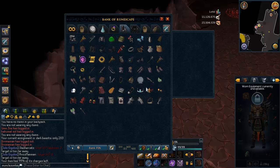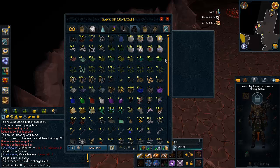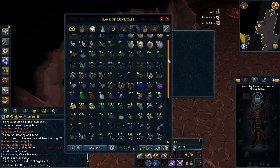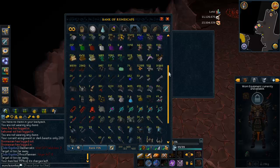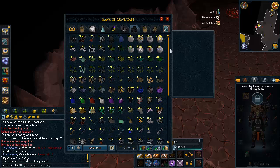Anyway, this is my Slayer tab. As you can see it's very, very well organized. It took me like an hour to do this, but everything looks very pretty now. As I said, my Slayer tab has gone up in value.